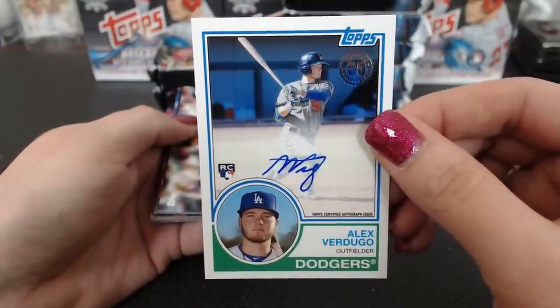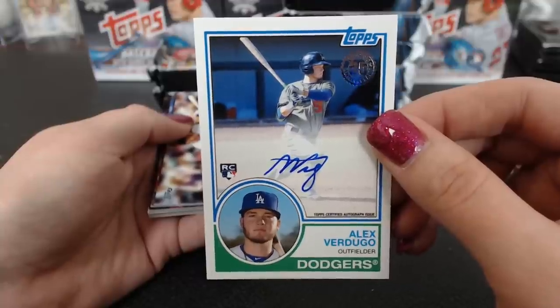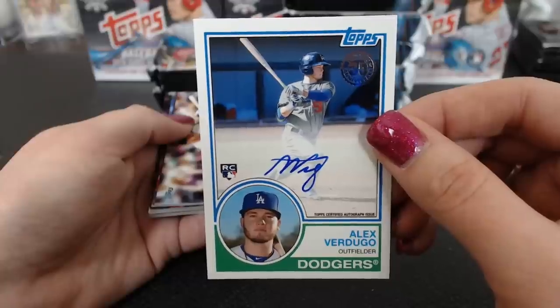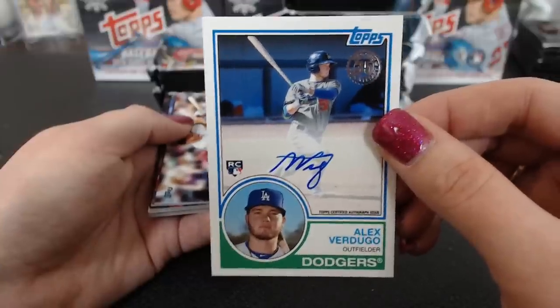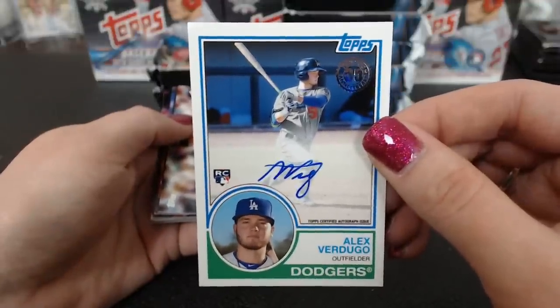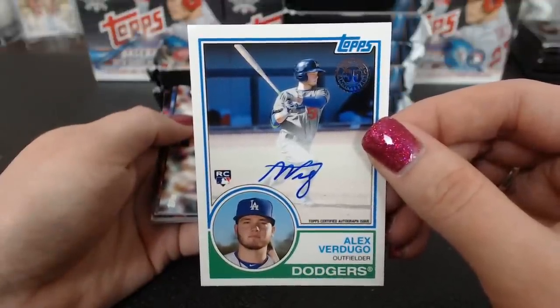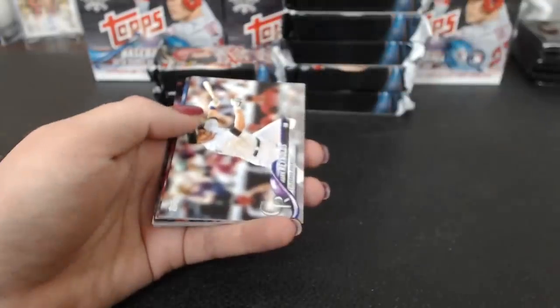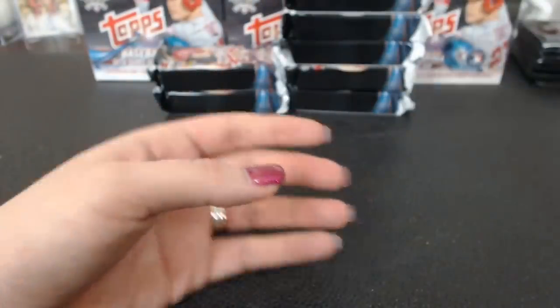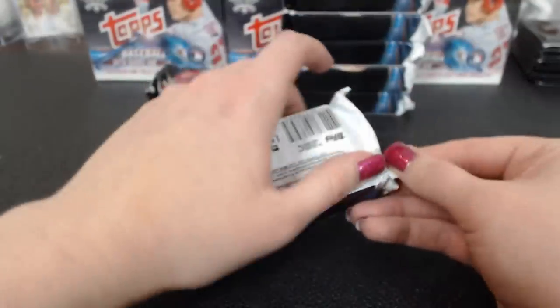I know last year it was all the woodgrain. Man, it has been too long. Verdugo — who had the Dodgers? Alex! That'd be a fun set to put together — '83 on-card autographs. A little bit of a challenge, but you could do it.